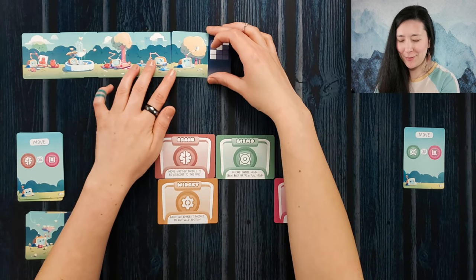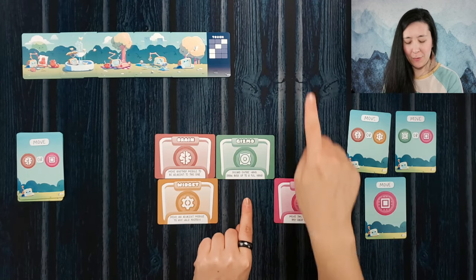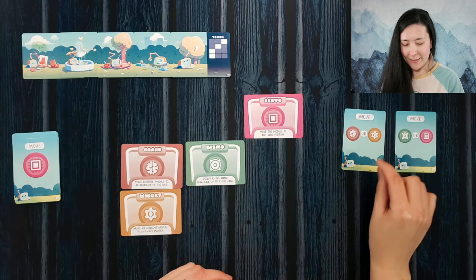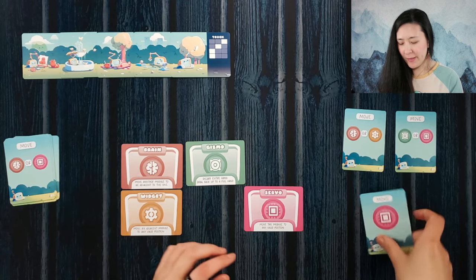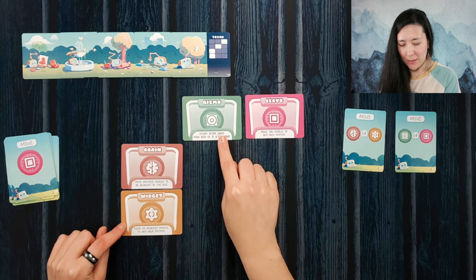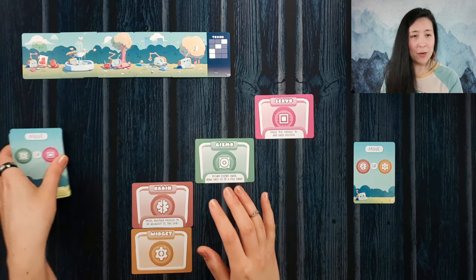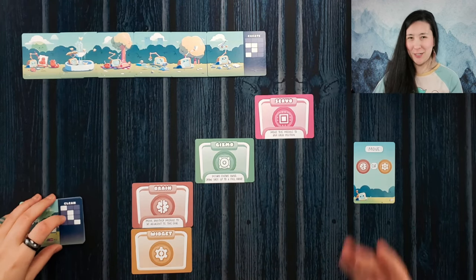And now we have one of my favorite cards, Touch, where he's reaching up to touch the little butterfly friend there. We draw two new cards for our move cards, so we just need to move these up. The problem is they have to stay adjacent to one another, so we can't just move gizmo because then servo's down here by themselves. So we'll move servo up one. If we do that, we don't have the correct cards to move servo or gizmo. So we'll do servo, and then we can use the ability to move an adjacent module to any valid position. So we could move gizmo up here and then move servo up one more time, using our widget special ability. That's one, two, three, four, five complete.